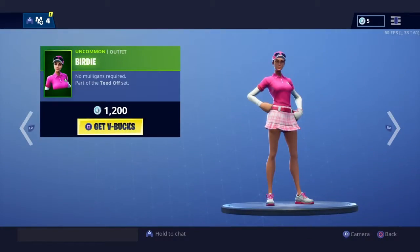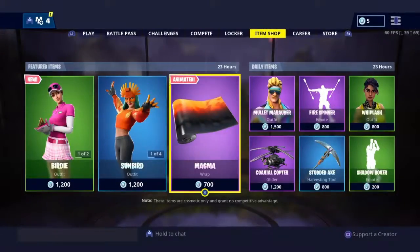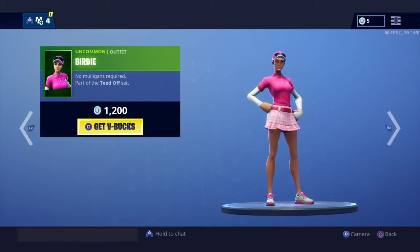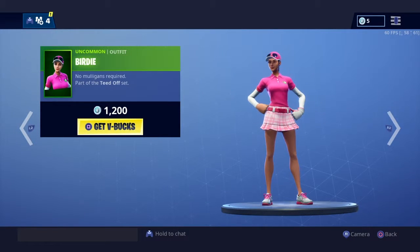Oh, we got a new skin. What is this? Oh wait, they messed it up. It's a green skin and it costs 1,200 V-Bucks. It has a style and wings, but it looks like a ripoff of the Volley Girl.